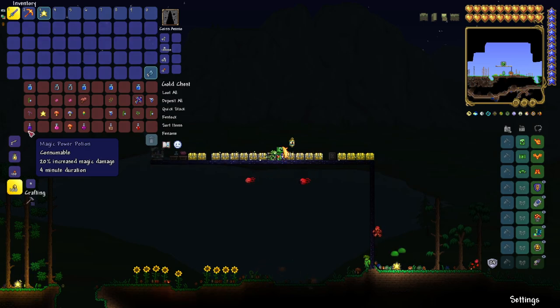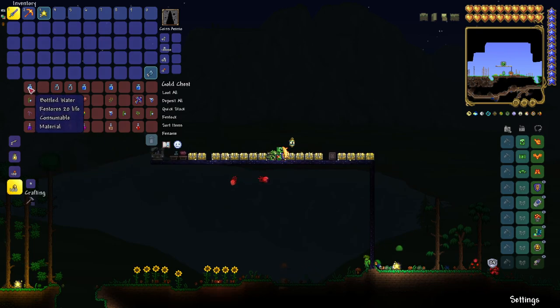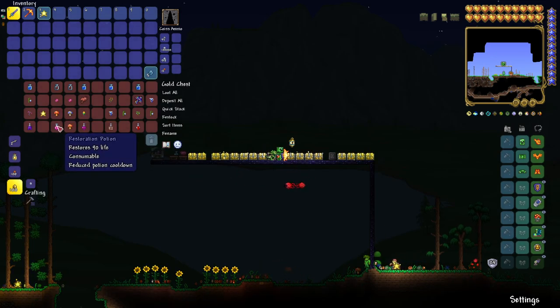To make a Magic Power Potion, you'll get 20% increased magic damage. So if you're a mage class, I'd recommend it. You'll need bottled water, moonglow, deathweed, and a fallen star. It is very cheap — I recommend it.